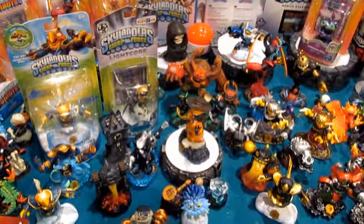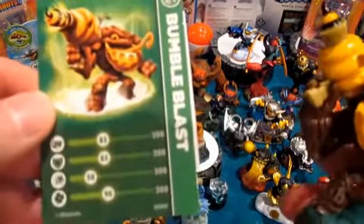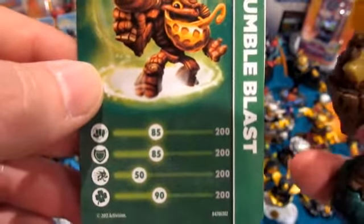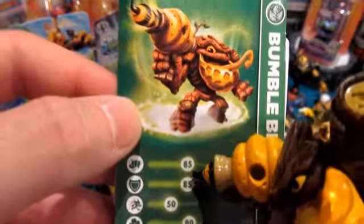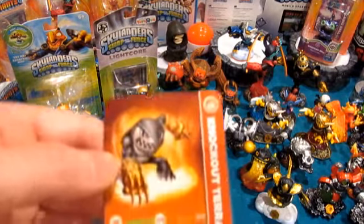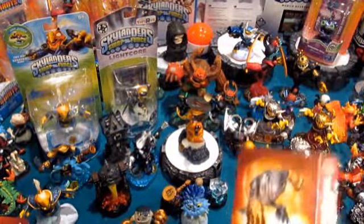The Bee Zooka looks like it can actually shoot bees later on, and he's going to be doing a lot with the honey. Check out the Life element logo there. I'm excited to play as this guy. His stat card: power 85 of 200, armor 85 of 200, agility 50 of 200, luck 90 of 200 — so 85 and 85 is 170, plus 50 is 220, plus 90 puts him at 310 total. Terrafin was at 320, so stat card battle wise my main man Terrafin takes him down by 10.